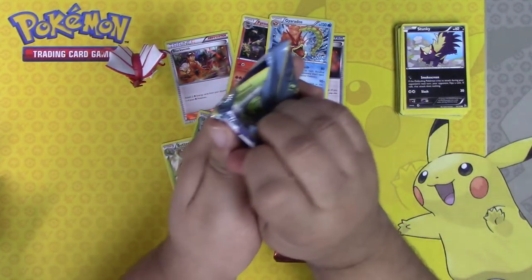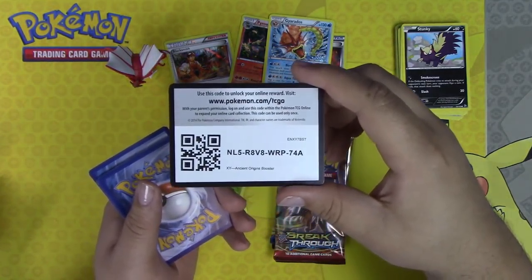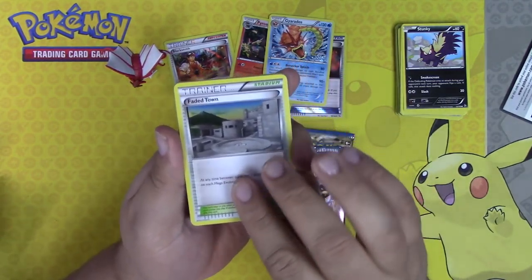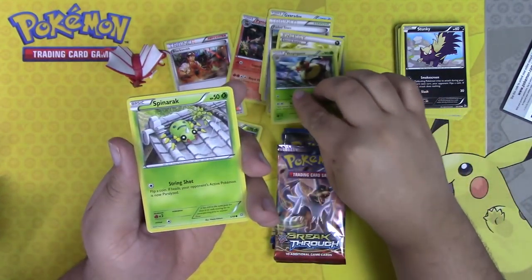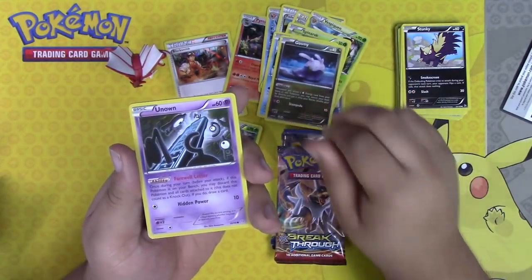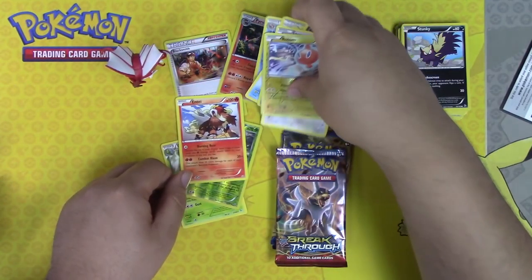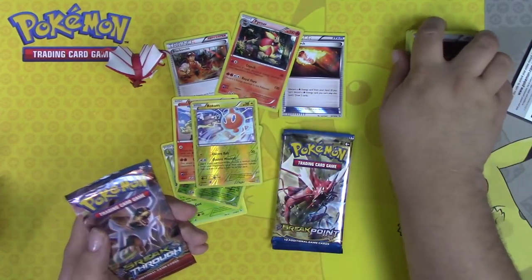Let's go — Ancient Origins, Breakthrough, Breakpoint, Breakpoint. You guys can have this code. Do the card trick. We have a Faded Town, Flash Energy, Vespiquen, Spinarak, Magikarp, Azumarill, Unown, Persian, a Rotom, and an Entei. I like this Rotom.